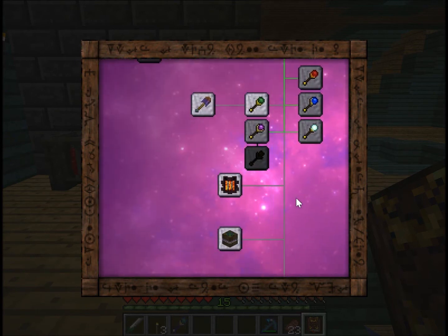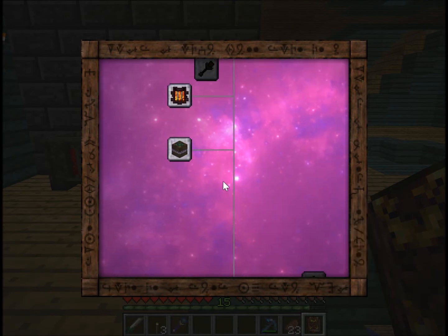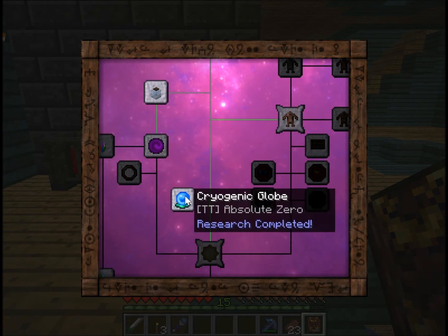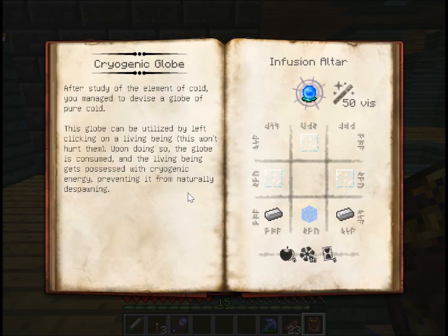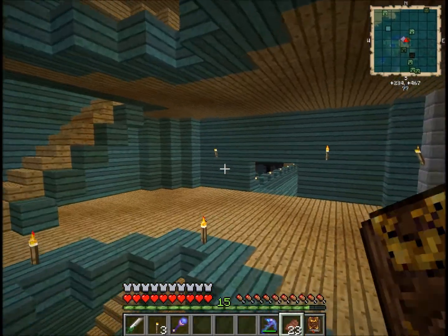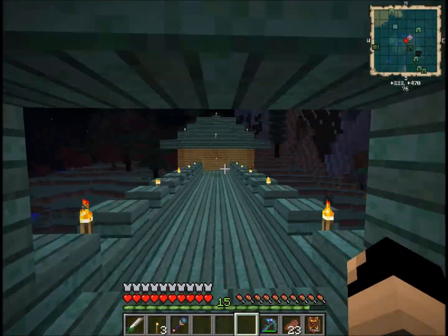Bees and magic — new content there. Arcane levitator, which allows you to fly. And there's the cryogenic globe — I don't even know what this does yet. Reading from the description: after study of the element of cold you managed to devise a globe of pure cold. This globe can be utilized by left-clicking on a living being — this won't hurt them. Upon doing so the globe is consumed and the living being gets possessed with cryogenic energy, preventing it from naturally despawning. That's really strange — I can't see the benefit of that though.